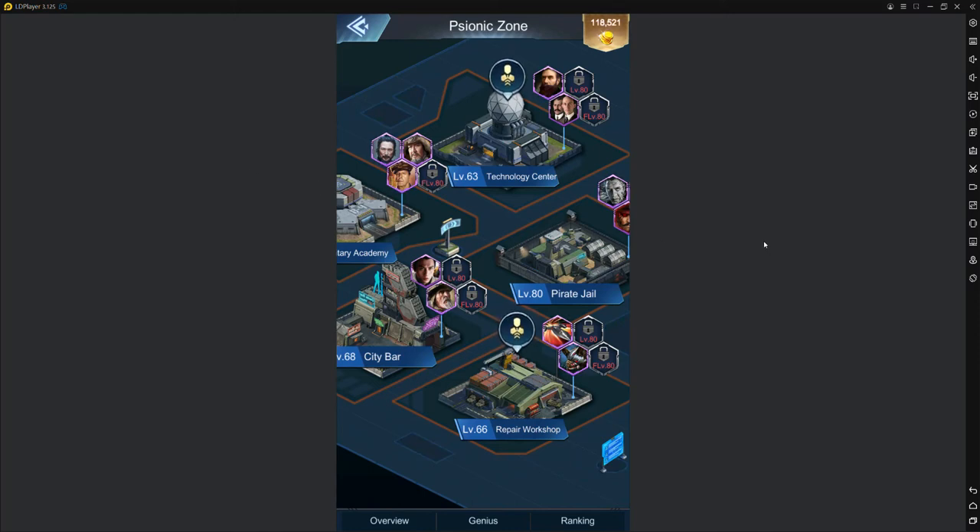What is going on guys, I'm back with the Psionic Zone advanced guide. I've got a couple topics I want to go over today: genius statues, because that's a little bit more advanced; using geniuses to counter against people in PvP; how to merge geniuses properly; and which ones to use for special scenarios.